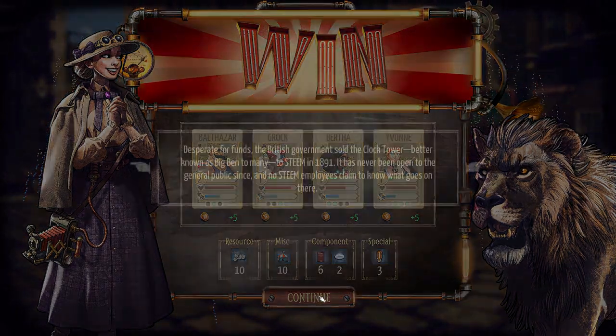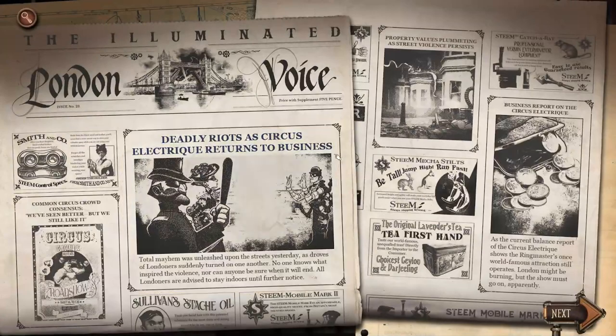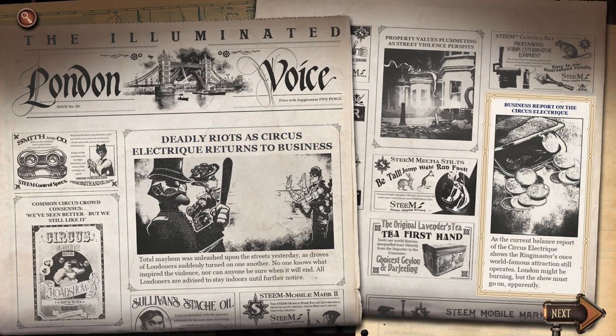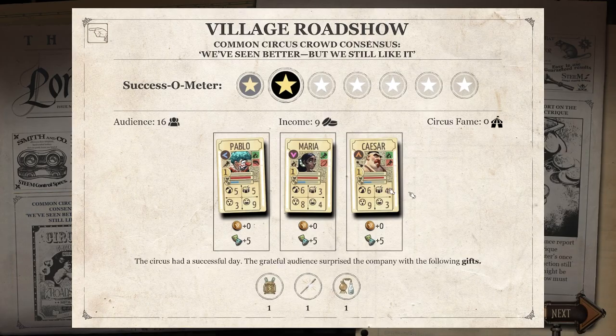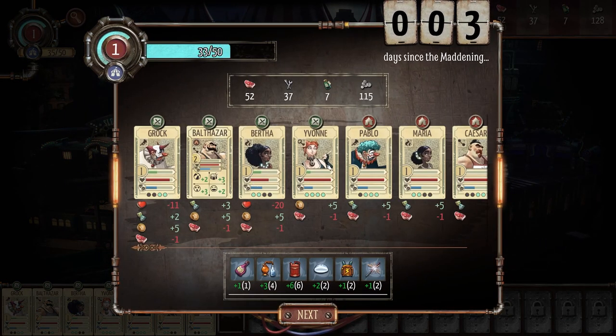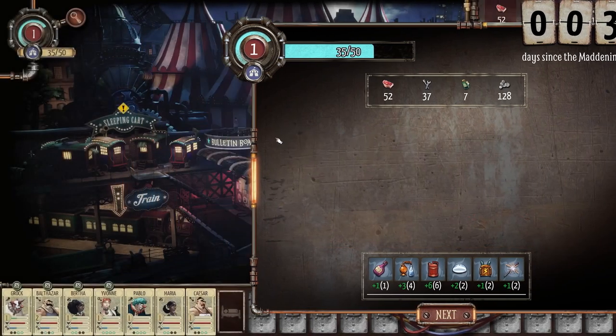There are also news articles, newspapers — great stuff to read that gives you an overview of what happened during the day. At the end of the day you see a summary screen showing what you gained and lost. We lost a little food, she took a bit of damage, Brock is still healthy, but she's a little low — I might swap her out for Maria. I should go over to the train. New circus show draft available.